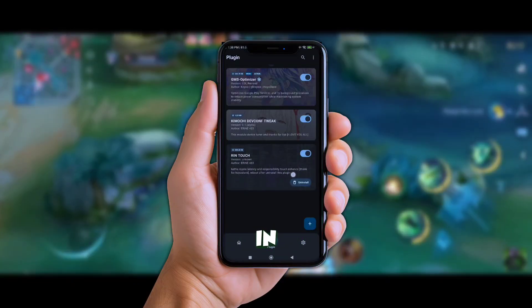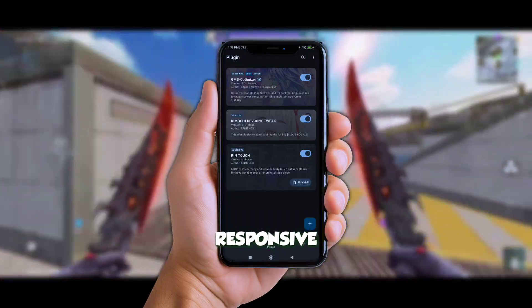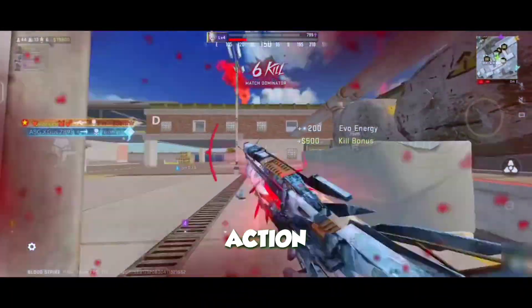Last but not least, there's the Rin Touch plugin. Yep, this one's my favorite. Makes your screen more responsive, so every tap, swipe, and flick feels snappier than ever. Perfect for shooters or fast-paced action games.